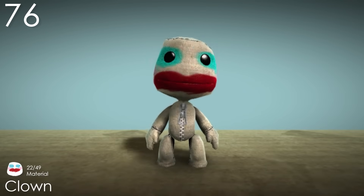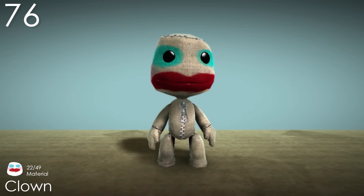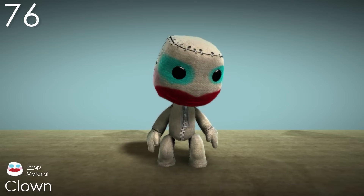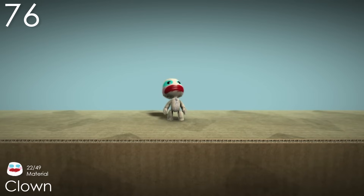Number 76: Clown. This material actually has an excuse for being mostly white, so I'm not going to complain about it. I actually quite like the colours of the makeup used here, and it's just messy enough to look cool and not ugly. There's also something about it that makes it look like it's changing Sackboy's expression, almost like he's really uncomfortable for some reason. I really like the idea, but I feel like it could have done more.